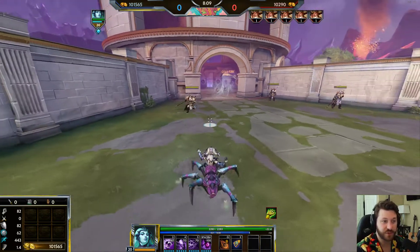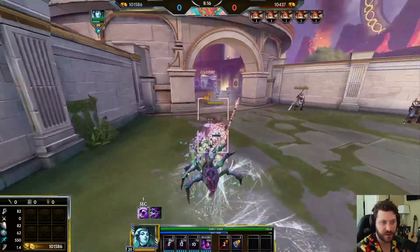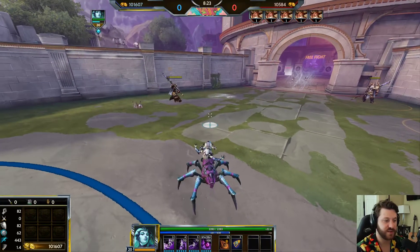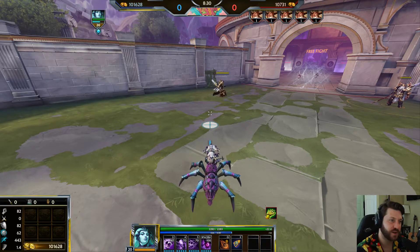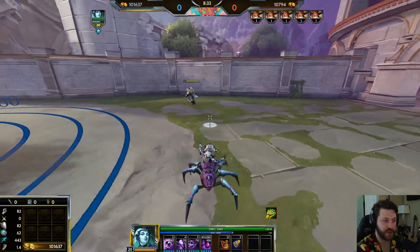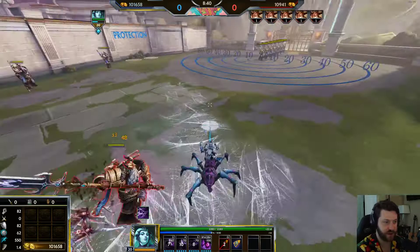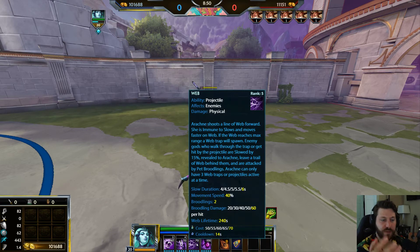Arachne's kit is pretty simple. You keep your distance, hit them with your three first, then go in and hold left click while popping your two and one. All three abilities down at once — throw your three, pop two and one, follow your webbing because it's the fastest pathing and you're immune to slows on it. It'll slow them for six seconds. They'll try to run but you're faster and can hunt them down, then auto attack them to death.